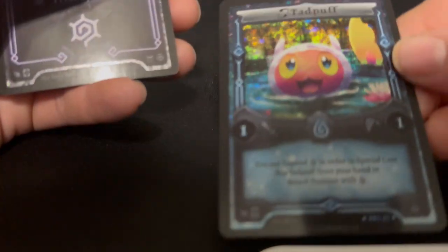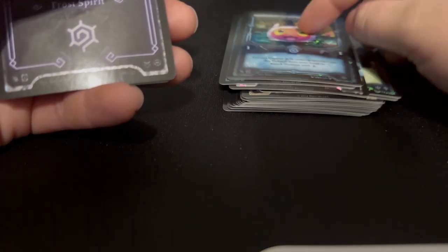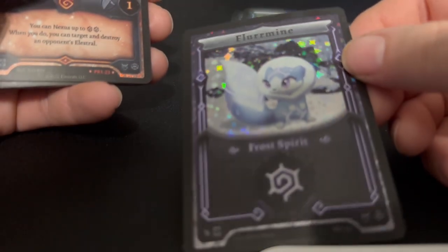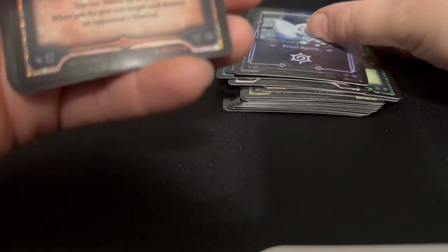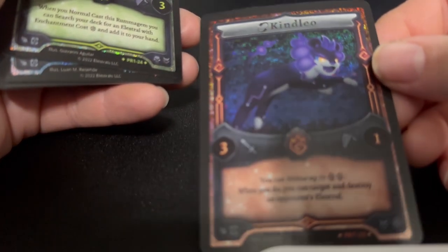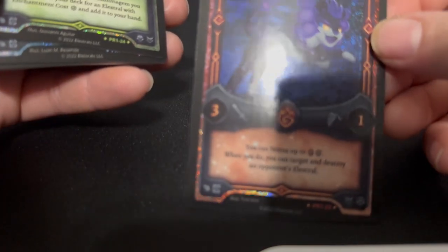Then we got Tad Puff — sweet. We got Fleurmine — this dude's kind of cute, it's like a little winter squirrel-otter looking thing, he's like a frost spirit. Then we got Kendaleo. I'm not so sure about the actual thing around his neck, but it looks cool.